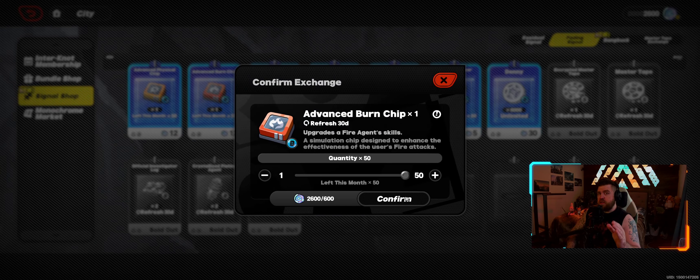You have to think: what character am I leveling? Do I need this for anything? We do have Bernice coming out very soon, so I'm actually going to go ahead and buy these advanced Burn ships now. I'm not free to play, that's why I have some of these resources. But priority one — always make sure that at the very bare minimum you get the monster tape and the encrypted monster tape. After that, I would suggest a limited amount of Dennis because that's good value for how much they cost.